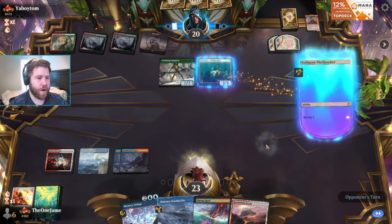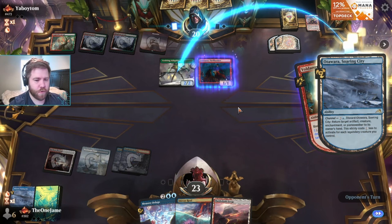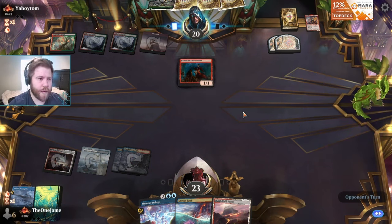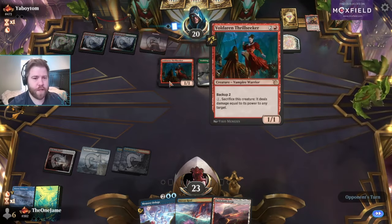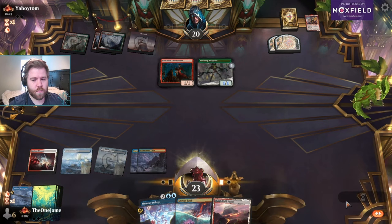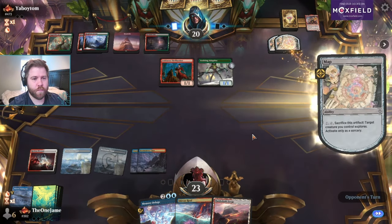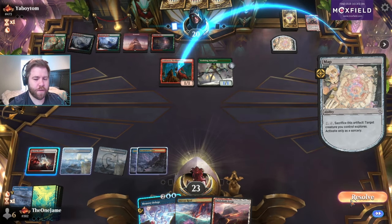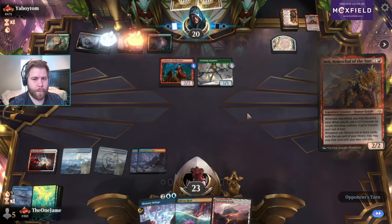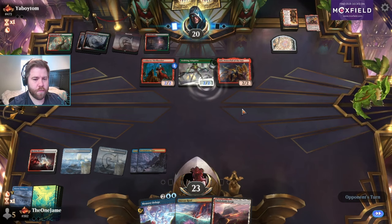I guess this is a No More Lies turn. I was good at Memory Deluge, but Thrill Seeker's a card. Get out of here, you can seek somewhere else. Now I get to threaten a block with my land. They get to pump their Thrill Seeker? I hate Get Lost. New plan — Sunfall them.